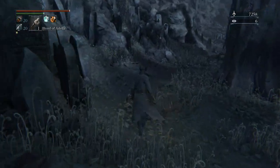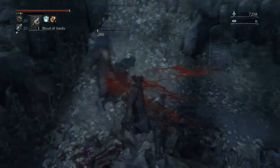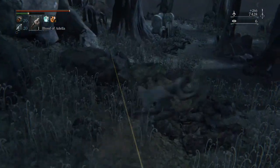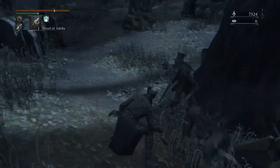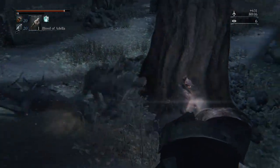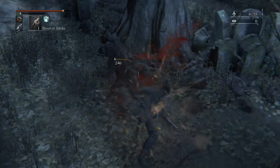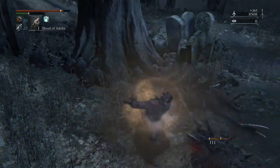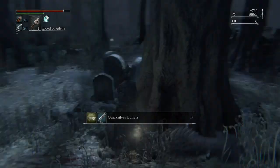We're putting on Blood of Adela because we want to use that immediately. As soon as we need to heal, Blood of Adela is really good. It actually heals you back to full — it gives you an initial burst of health and then if the HP regen process goes uninterrupted, it will heal you back up to full. You could use one instead of like three blood vials to go back up to full health if you're in a safe area.